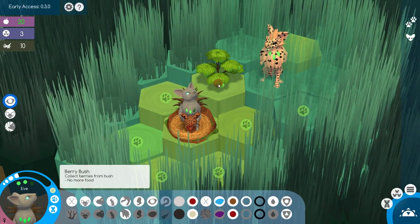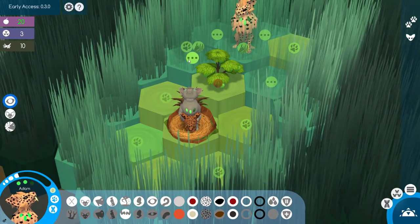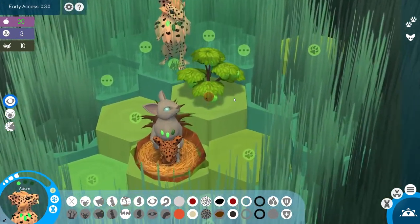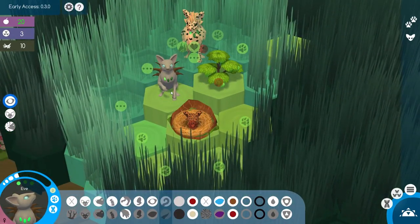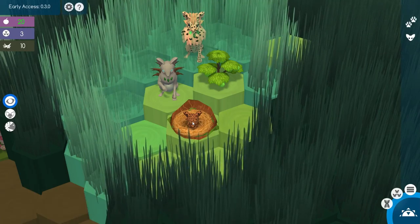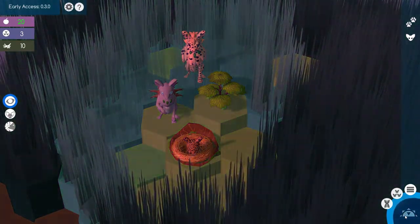Let's just focus on collecting food right now and exploring. Because hopefully, if you explore enough, you can find more berry bushes. And the more berry bushes, the more actions you can do in a day. So that's good. Let's go ahead and make that magic happen again, because more babies is more fun, right? And I think Sissy's too young to move, so we'll just clear a little grass and get on with it.